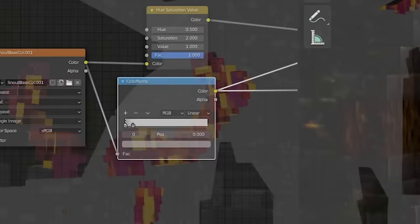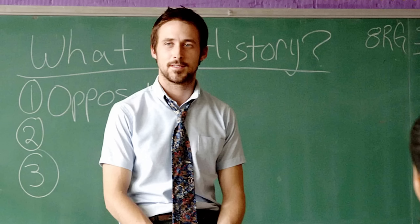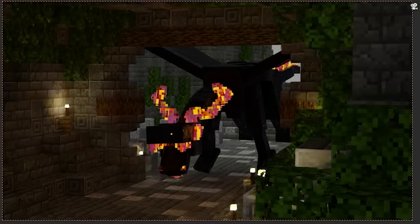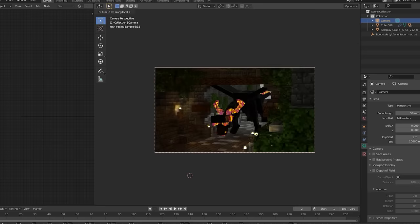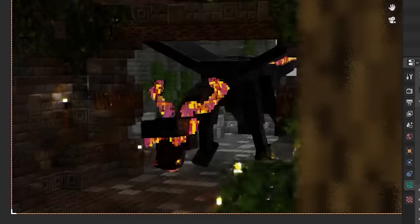So I did a super simple and easy fix where the normals get slightly perturbed along through local coordinates based on a grayscale texture. Finally, the dragon is complete. I cleaned up the block textures, added some depth of field, and the Ender Dragon is now all done.